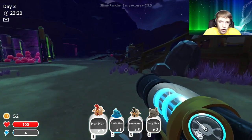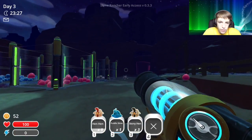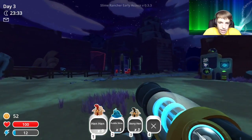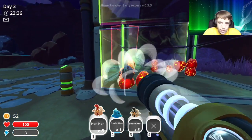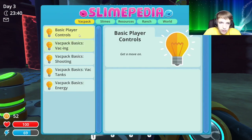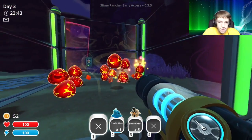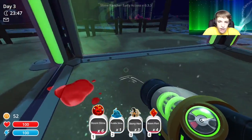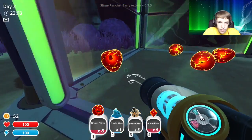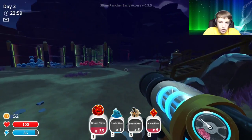They're all blowing up and getting hungry. Let's go ahead and shoot those kitty cats over there — we missed one. Let's put this kitty cat in there, and we're gonna go feed these guys now. The kitty cat's favorite food is a stony hen, so I'm actually gonna feed these stony hens to the cats. Before these guys start blowing up I'm gonna collect up everything in here so they don't blow the plorts away.